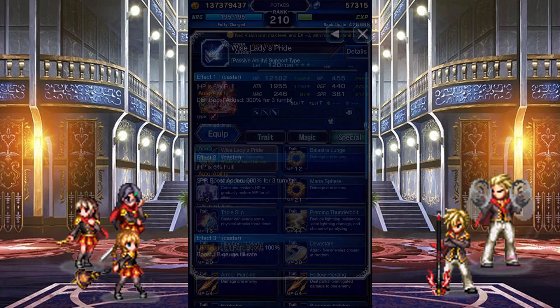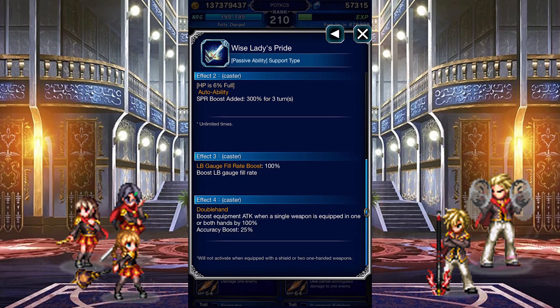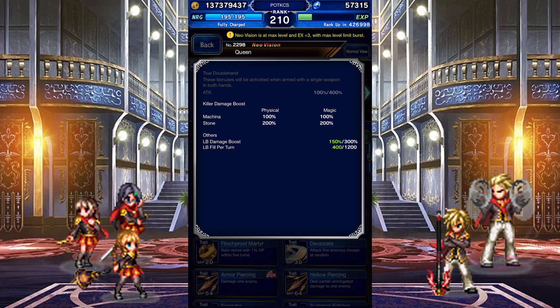Passives: with her Trust Master Reward or Super Trust Master Reward equipped, she gets a 300% boost to her defense and spirit, which is fantastic — but she also has to have like 6% of her health bar for that to activate. It also boosts her LB gauge fill rate, and boosts her equipment attack by 100% when she's carrying a single weapon.